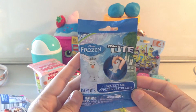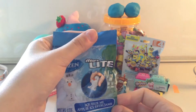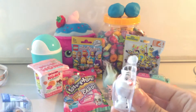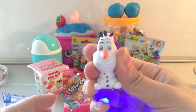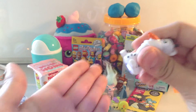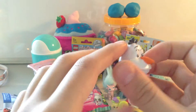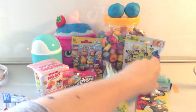So speaking of Frozen and Olaf, we're going to be opening the Frozen Micro Light — a little keychain squishy. Who is it? Olaf! These are squishy and they have a little light on the bottom. I have a Minions one attached to my keys.